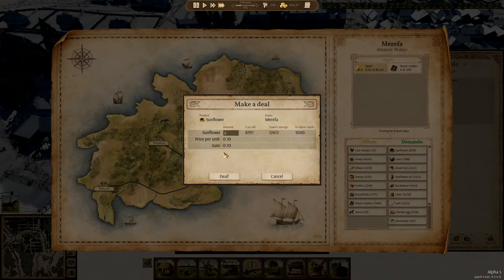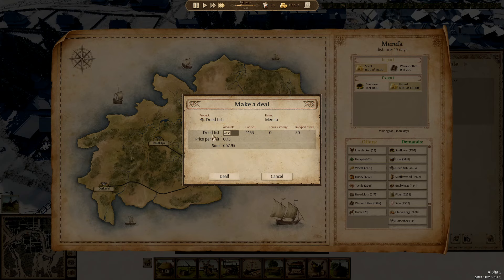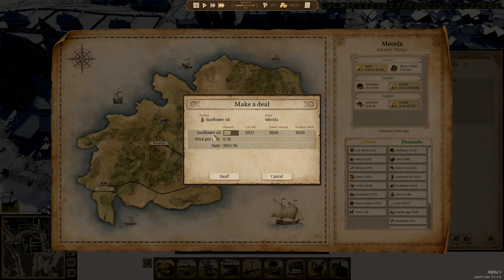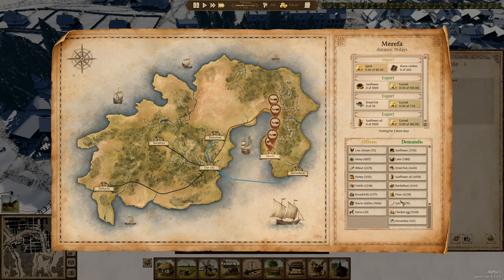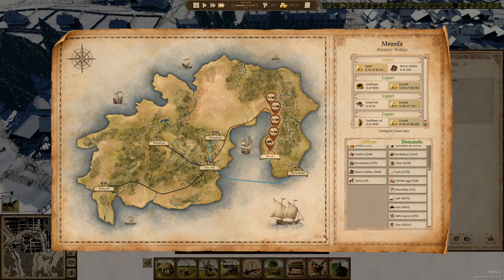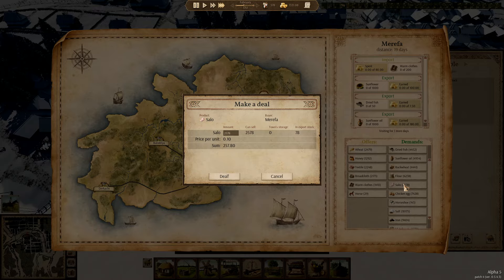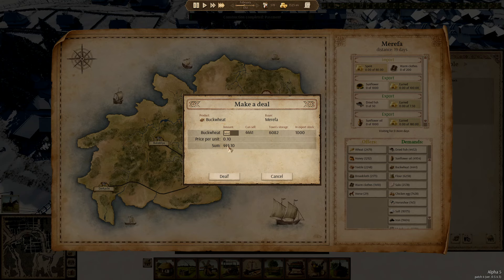Sunflowers — sell a thousand. Dried fish — we'll sell fifty. We'll check what our dried fish is at. We can sell a thousand of that. Sallow, flower, buckwheat — a thousand buckwheat.